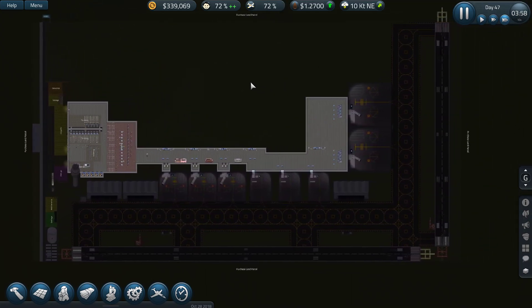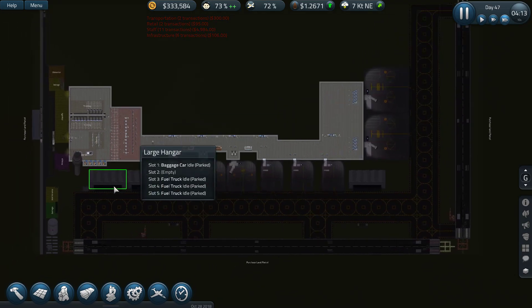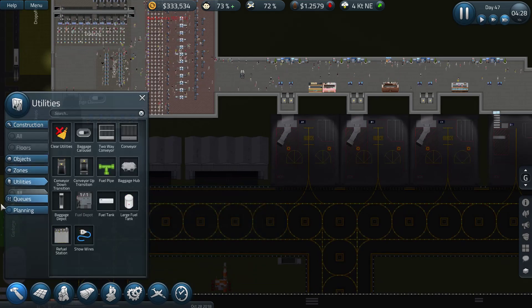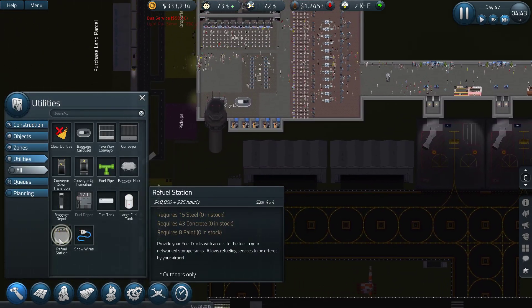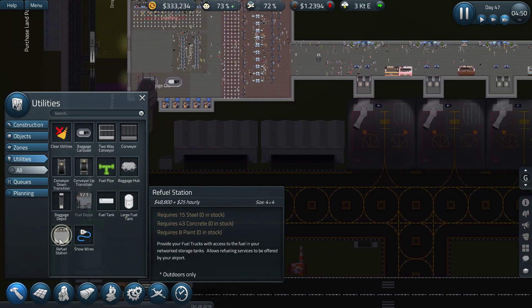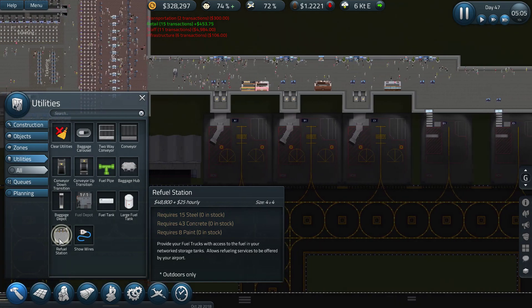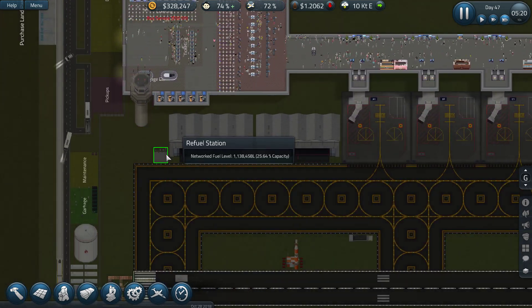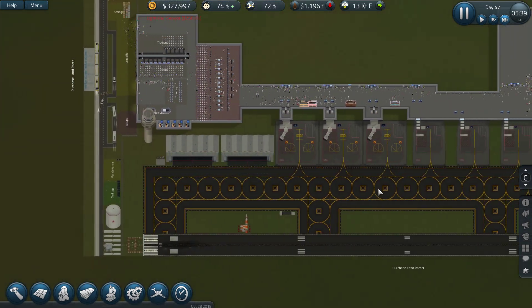What does this do? It provides your fuel truck with access to the fuel in your networked storage tanks and allows fuel services to be offered. I have fuel services and it seems to be working, but maybe we need one of these before it can work at all. Now we have one.